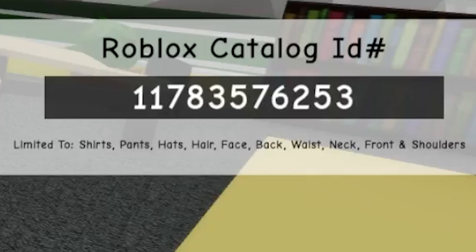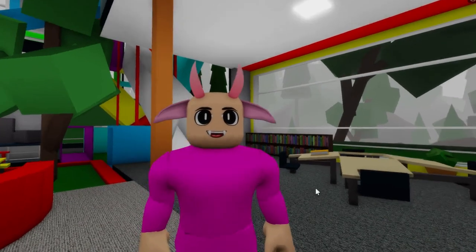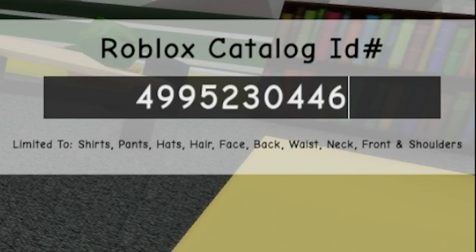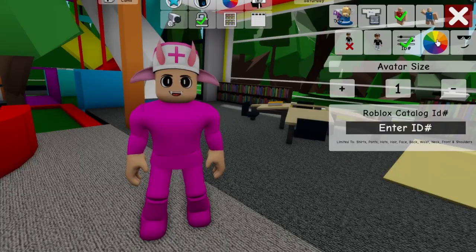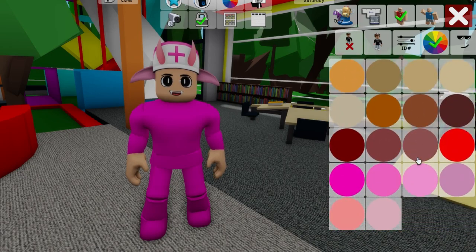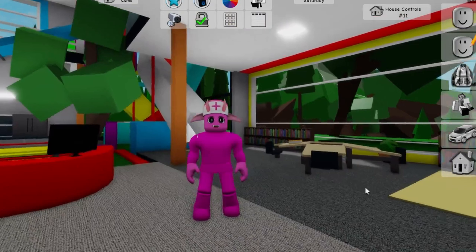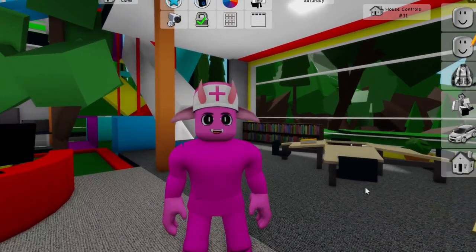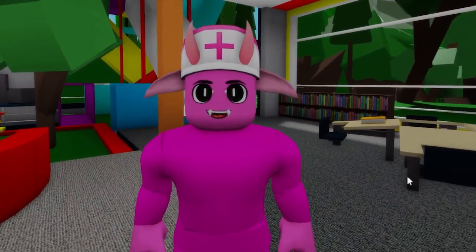Let's not forget to add code 11783576253 to also get these pink neon horns. And to finalize her, let's write code 4995230446 to have this pink nurse hat on her. Lastly, don't forget to open the color palette and adjust the skin to match the outfit. And here we have our Mrs. Fluffy. She is the wife of Dr. Fluffy Pants that appears in Garden of Banban Chapter 4. She also enjoys wearing a medical cap on her head.